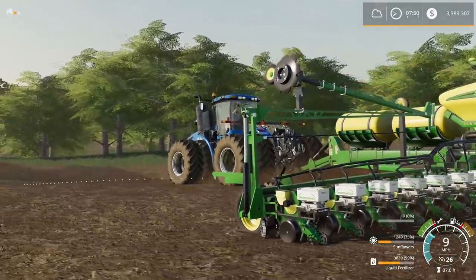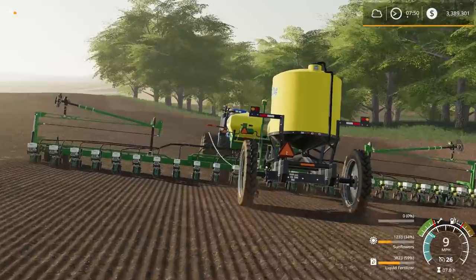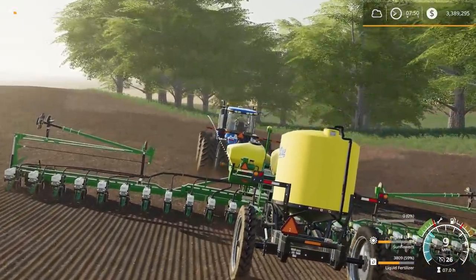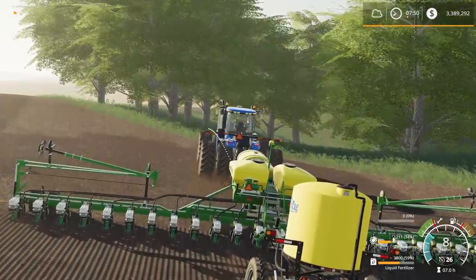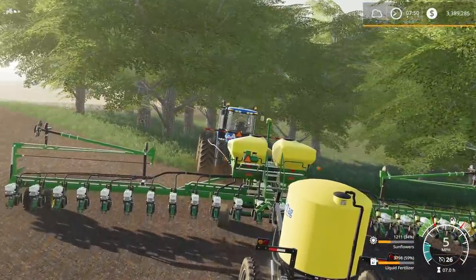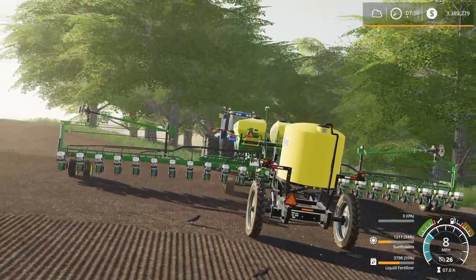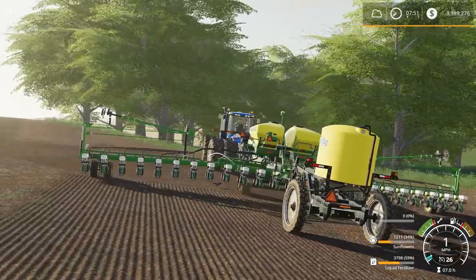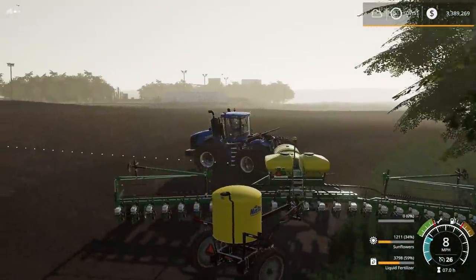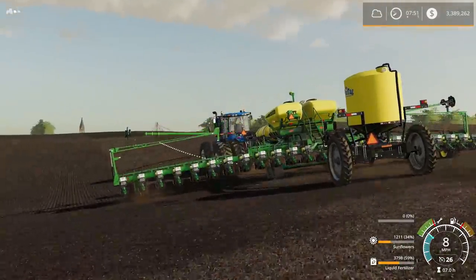This planter has two centerline tanks and additional tow storage in the back. I like it because it evens out the amount of seed and fertilizer you use, so you run out of both at the same time - that's just a smart decision. The tank only costs about $8,000 so it really pays for itself quickly. Otherwise you'd run out of fertilizer way before seed and have to stop twice instead of once to fill both.